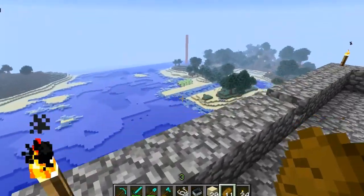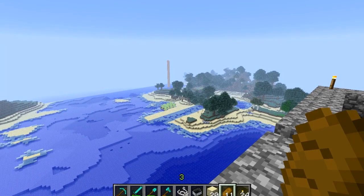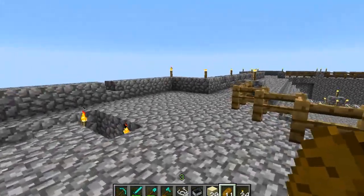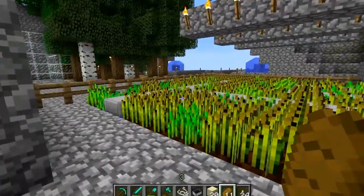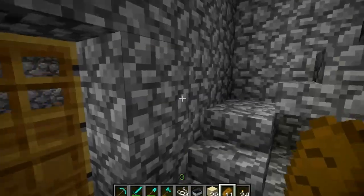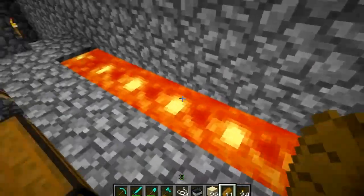Down there — you can just about make it out — there's the little wooden shack we started recording this in. Here you can clearly see the extent of the ice biome. And then down here we have our wheat garden. Everywhere has wheat gardens — we were just wheat-erific up here. And just for no apparent reason — lava.